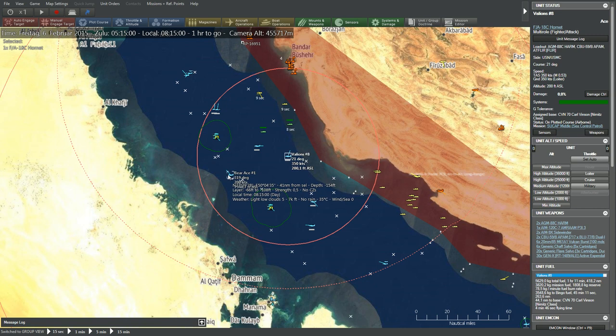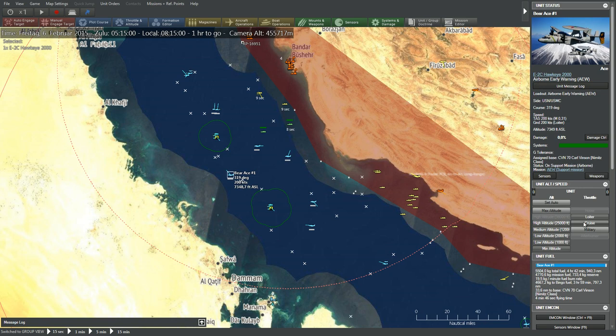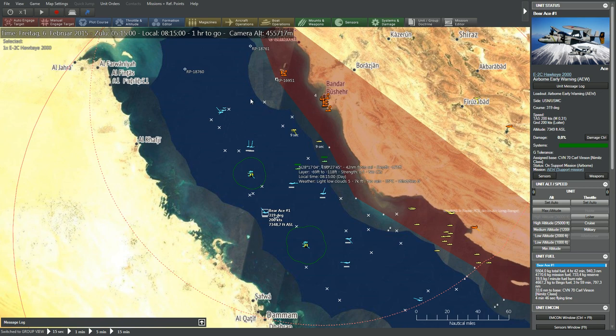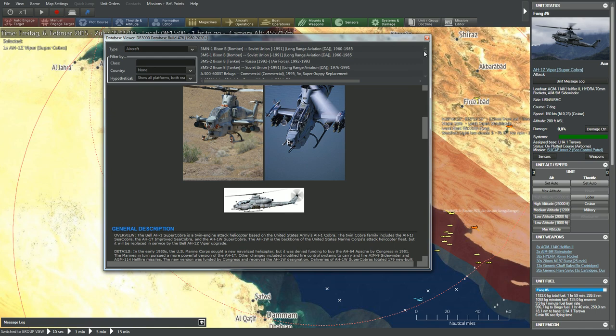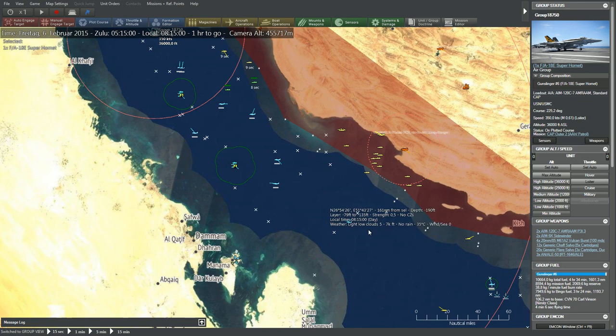We've got a couple of Warriors carrying the Maverick, and some Valiance aircraft carrying the HARM missile. I'm going to send the BAA aircraft to maximum altitude so its sensors work a little better, and confirm its radar is on — so it's going to give us a better overview. We also have Fangs, which are attack helicopters patrolling up here. And a couple more Super Hornets with an anti-air loadout. That's basically all our forces.